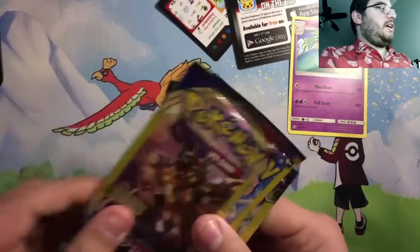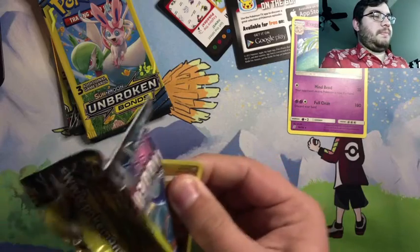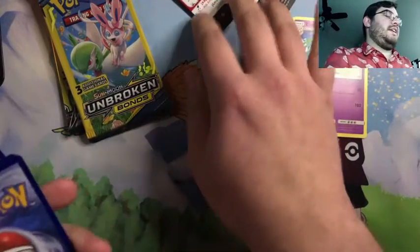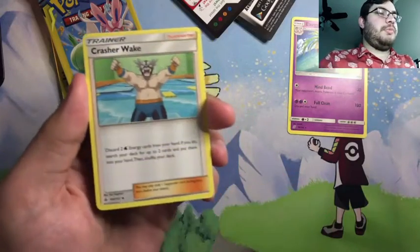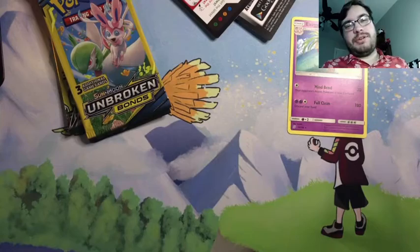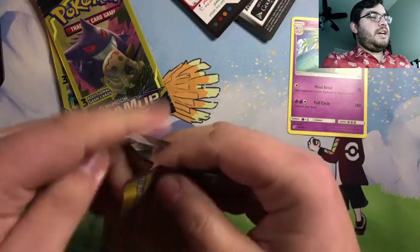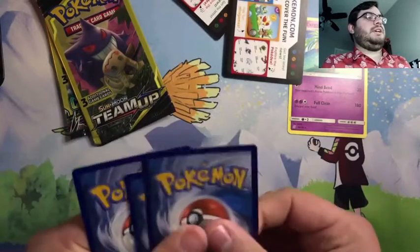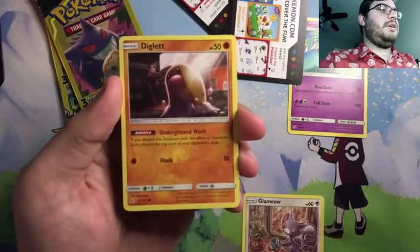Let me decide what to bust into next — I might keep all the Sword and Shield ones for last. I do enjoy the set. I opened up a Sword and Shield pack to start the year and pulled one of the best full arts in the set, so you guys might want to check that out. I'd like to pull at least a holographic — a holo would be good. A GX would be fantastic, full art would be great, gold card would be amazing, but even just a holographic. We got a Glameow, Fairy Charm, and a Diglett.